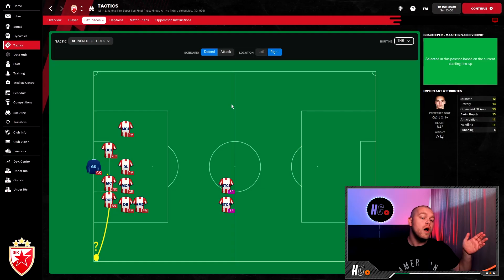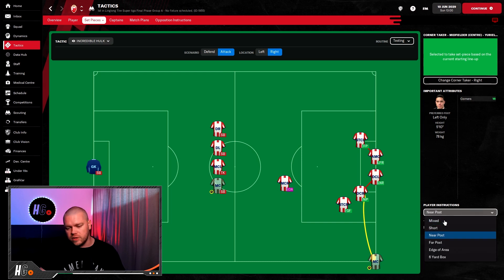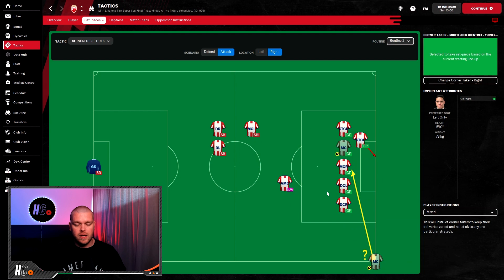I want someone on the left-hand side so we have two out balls. If I put this guy here, he's standing holding hands with the other striker. I want him on the other side so that if the goalkeeper claims a corner, he has options on both sides of the field to distribute to. On the attacking side, you can set delivery to near post, far post, edge of the area, six-yard box — which is actually quite good. You can create new routines and start completely from scratch. But what if I want to move multiple players? I want some freedom. I'd love a player stood on the penalty spot, but I can't put him there.